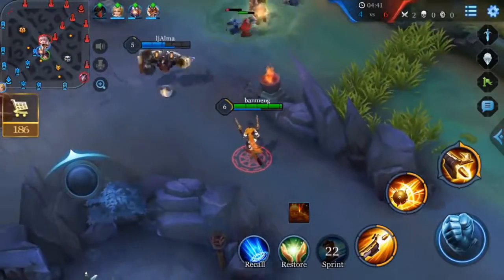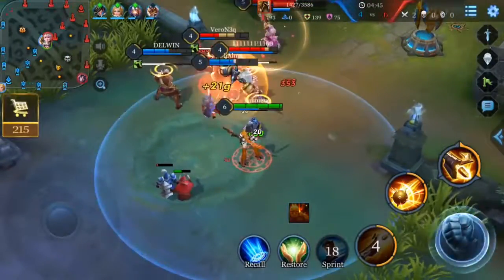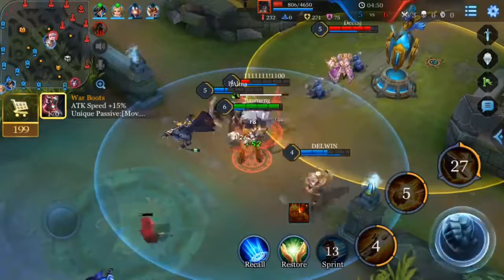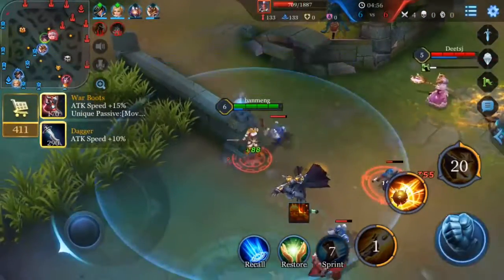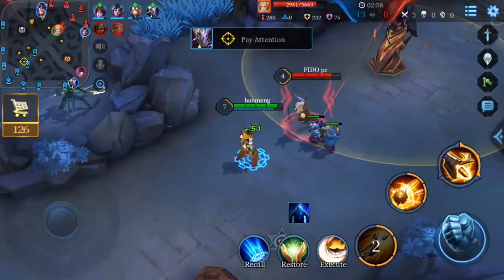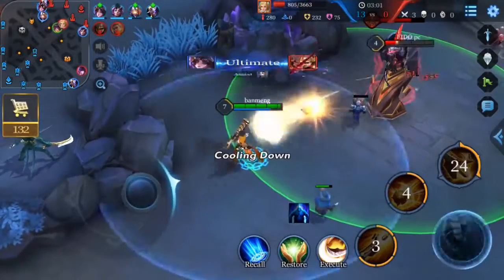During teamfights, when enemies are controlled, Violet can enter the battle with Tactical Fire, followed by Fire in the Hole to slow the enemy, then use Concussive Rounds to deal tons of damage. When enemies try to flee, cast Tactical Fire one more time to finish the opponents from afar. Sometimes, once Violet hits her Tactical Fire, Kinetic Rounds is all it takes to finish the enemy.